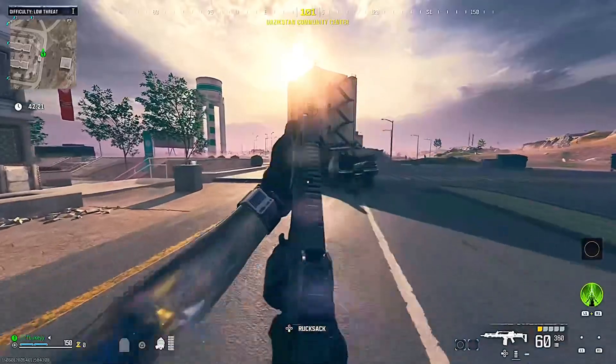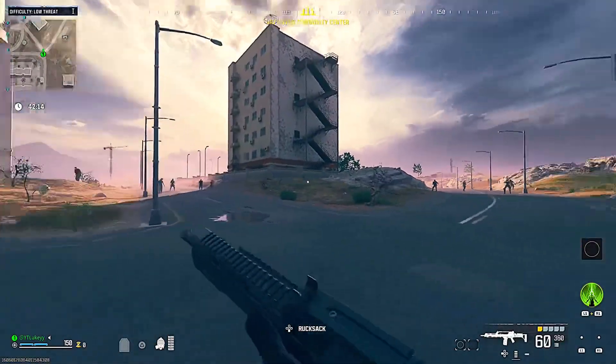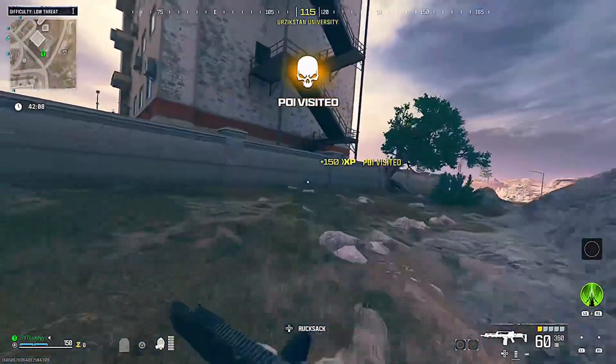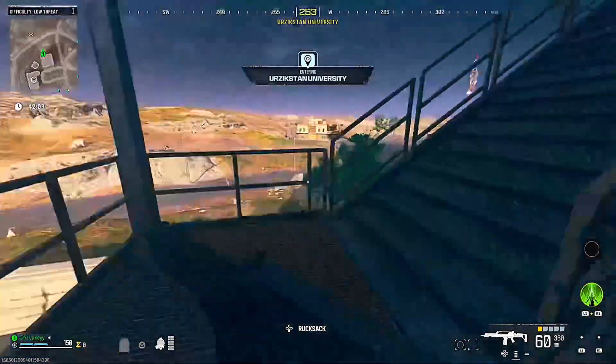Once you're in the game, you want to look for a high building where zombies aren't going to be able to kill you. If you are down low or anywhere where zombies can actually get to you, the zombies are just going to kill you and ruin it. Look for a building such as this little water tower here — somewhere that doesn't have any access to it.